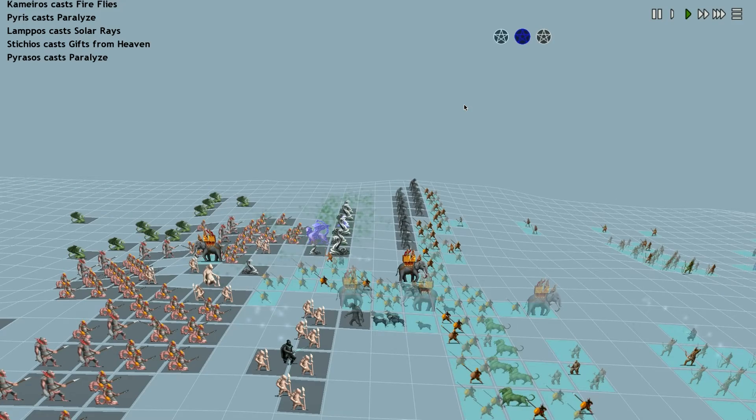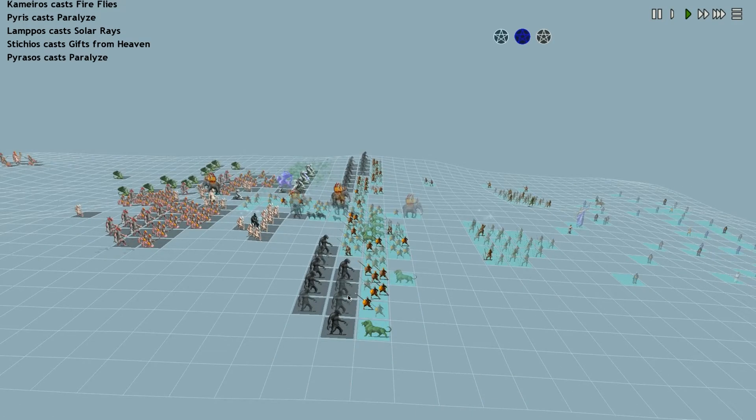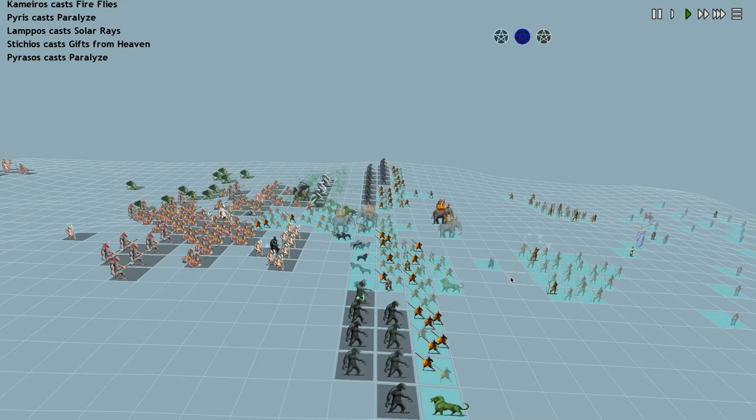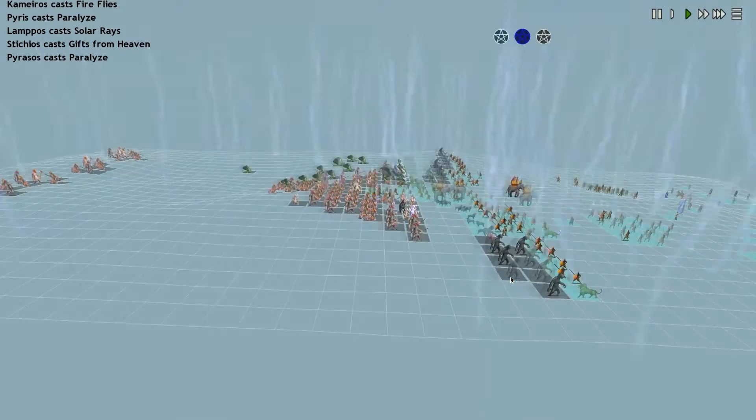Let's take the walls off. These Umbrals, I think, are starting to falter in numbers. And there's our Shade Beasts in there — I don't know how much good they're going to do. I was hoping they would go around the back.